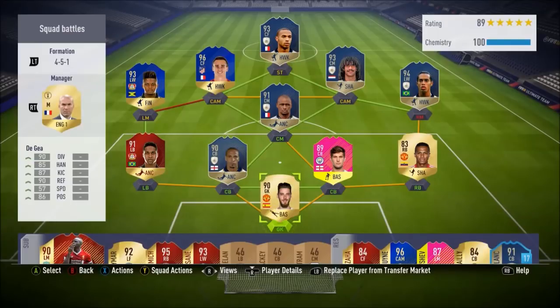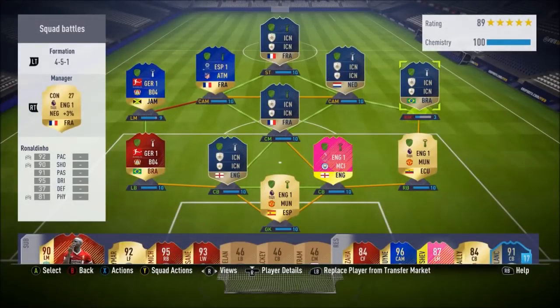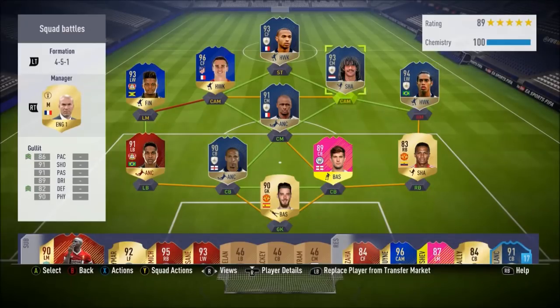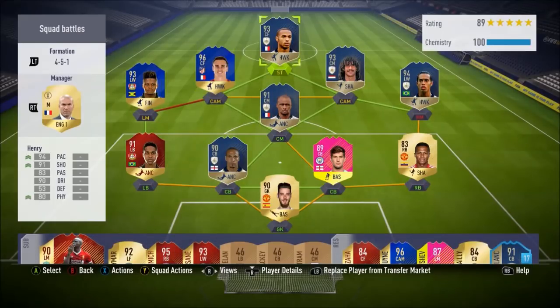But this is the team that I use for Squad Battles. Everyone's going to say Dino on 3-Chem, I think he is. I know I could get him up to 7, possibly 8 with a manager, but I don't think chemistry makes a difference to be honest. I've seen no difference between 3-Chem and when he's on 10-Chem, so I'll just leave him there. Same team that I've had for months — Oven and Stones.